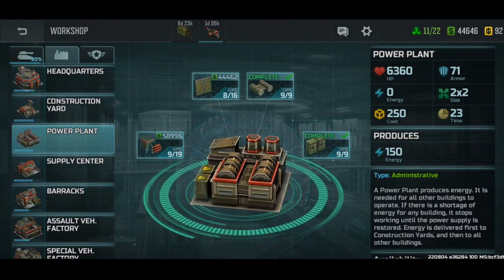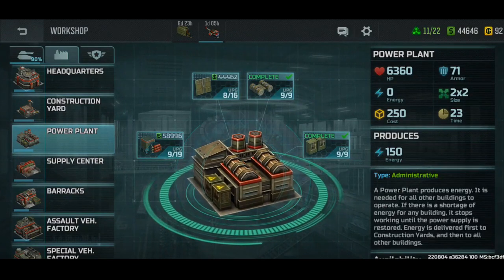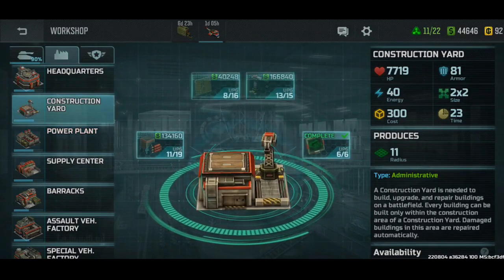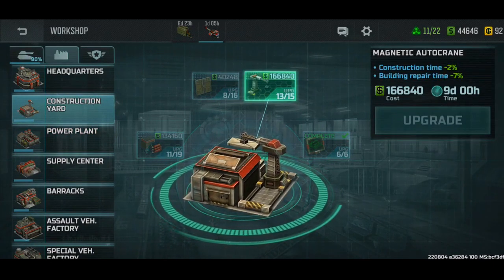Same for the power plant - these two should be maxed at all times. The more power you have, the less power plants you have to build, so you'll have more real estate when building other buildings. And it's just more useful. For the construction yard, this should be maxed - I haven't because I'm a noob.